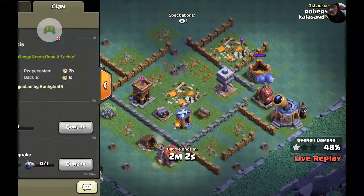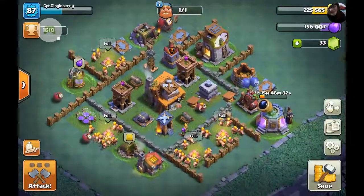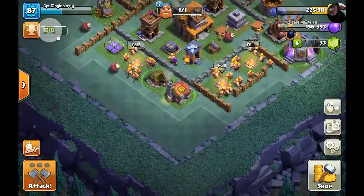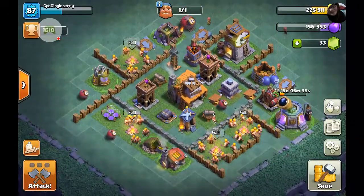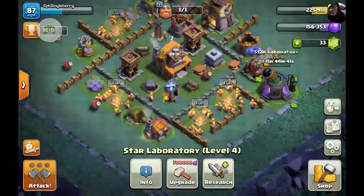Oh goodness. Well, while we do that, let's show you guys an update on what's going on. I am Builder Hall 4, level 4, and I am almost ready. I just have one more level of baby dragons, and then I will be all set to move to the next town hall.